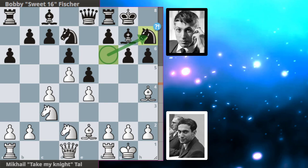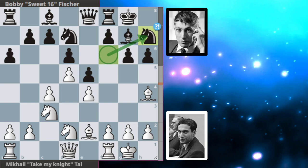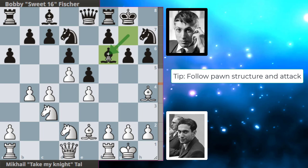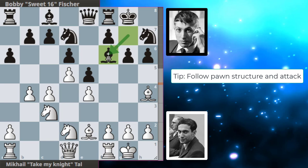Bobby moves his knight up to the f6 square. Then f4 from Bobby. The general principle is to attack in the direction of your pawn structure — so in this case to the queenside for white. Bishop f6 from Bobby, trying to trade off Tal's most active piece. Notice the pawns are on dark squares so the bishop wasn't too useful at the moment.